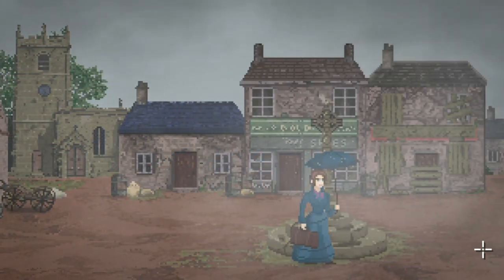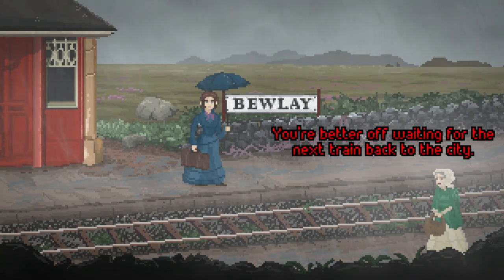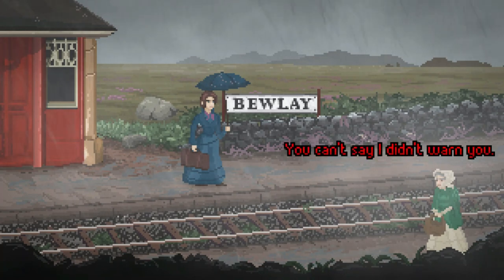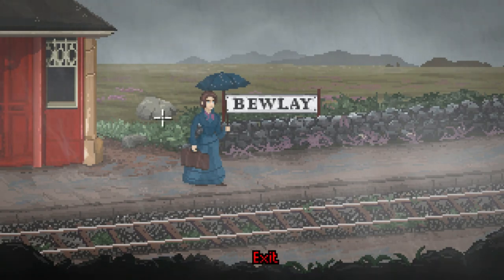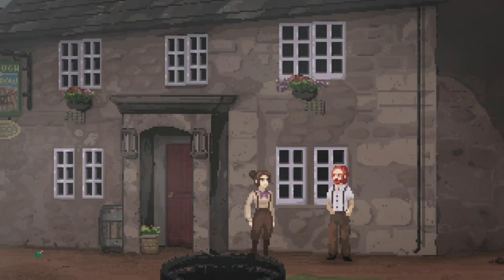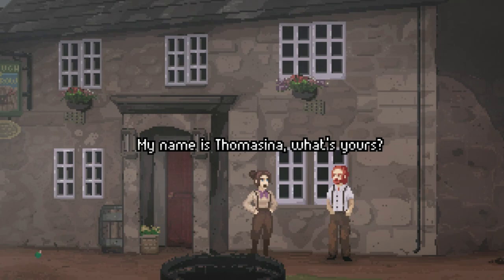Thomasina is a strong lead, and with the time period setting of around the turn of the 19th century, she's an unusual individual — a woman alone, not due to be wed, and wanting nothing more than to dig up dirt. She's very polite and rarely gets angry, even when verbally accosted by some unpleasant locals. And it's all been learned from her barrow-digging father.